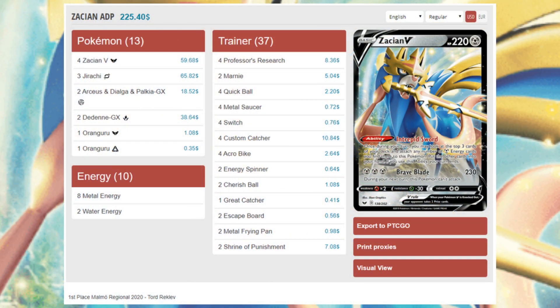The first deck is Zacian ADP, or ADP Z. It's fronted by the Arceus Dialga Palkia tag team, which uses the Altered Creation GX attack to make your Pokemon do 30 more damage for the rest of the game and take an extra prize card every time you knock out a Pokemon with damage. Zacian V is an incredibly efficient attacker — 230 damage for three energy — with the Intrepid Sword ability to draw cards and attach any Metal Energy drawn directly to Zacian.